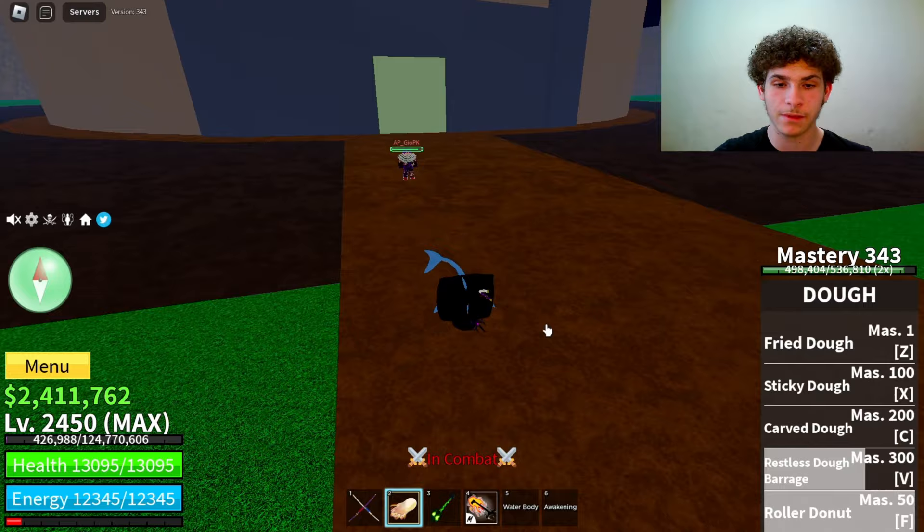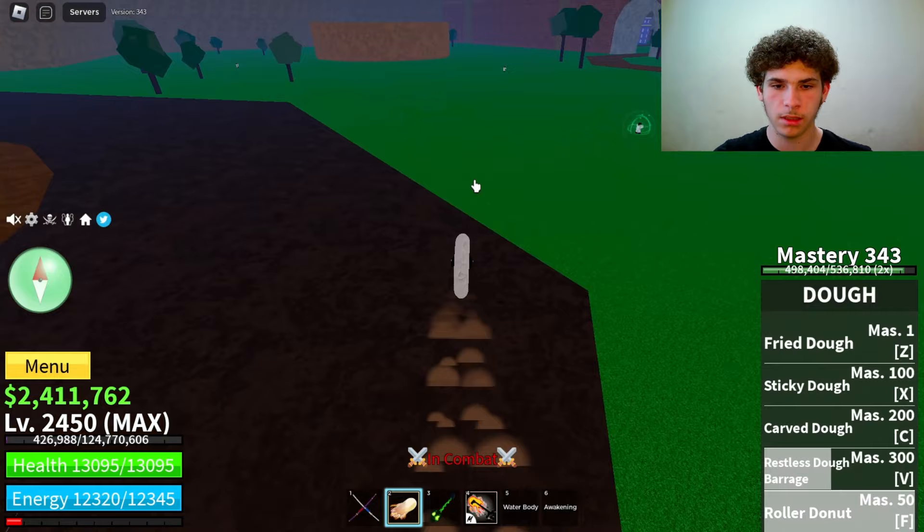The last ability on unawakened Doe is called Roller Donut. Master required on that is 50. Here's how it looks — this move doesn't do any damage, it's just transportation, and I believe it's infinite. Anyway, let's move on to awakened Doe.